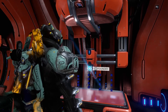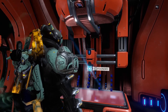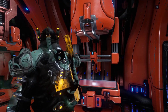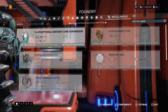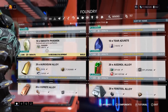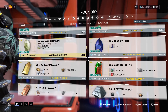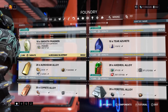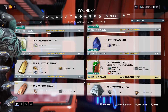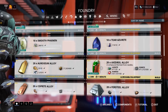If we go through them all one by one, here's an overall chart of what you're going to need. For the Brash Grip: 5 smooth Phasmin — I've got 20, so I'm all good — 20 Axidrol Alloy, 25 scrap, 10 Echo Winder Sensors, 1,000 standing, and 5,000 credits.